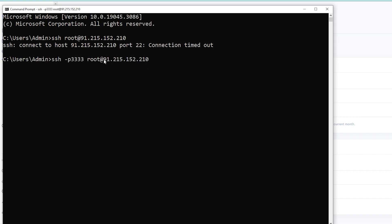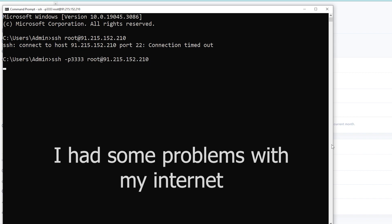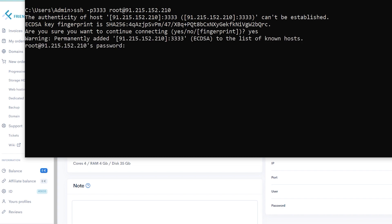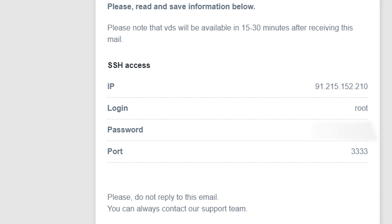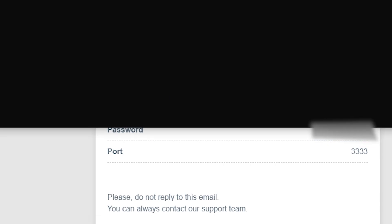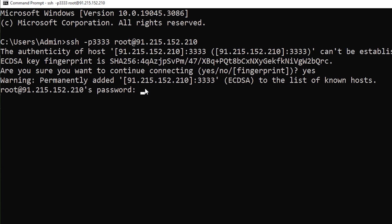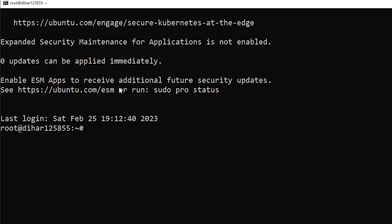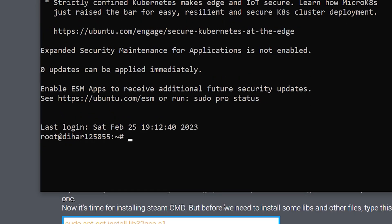This will connect us to our VDS server. Press Enter and you'll get a message asking if you really want to continue connecting — type 'yes' and hit Enter. Now type the password that was sent to your email. To paste it in the command line, right-click and it will paste from your clipboard. Hit Enter and we're connected.